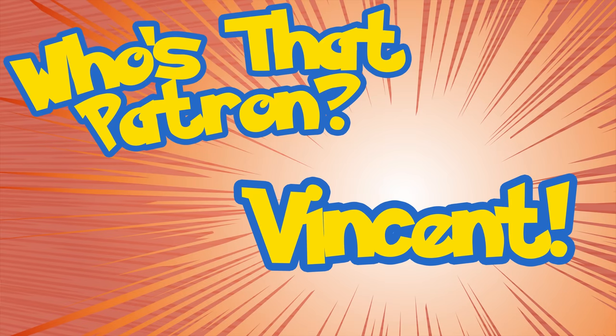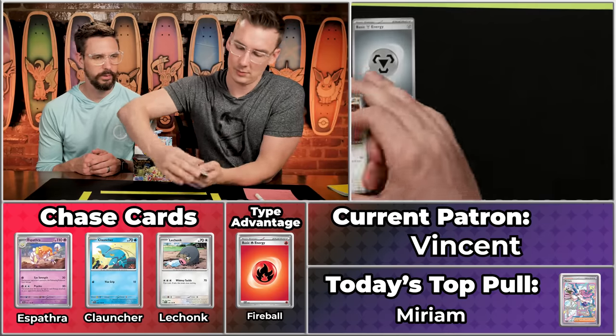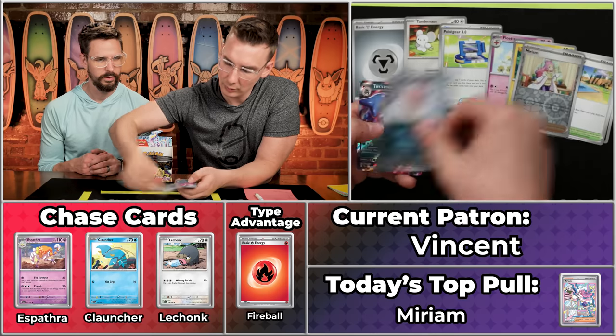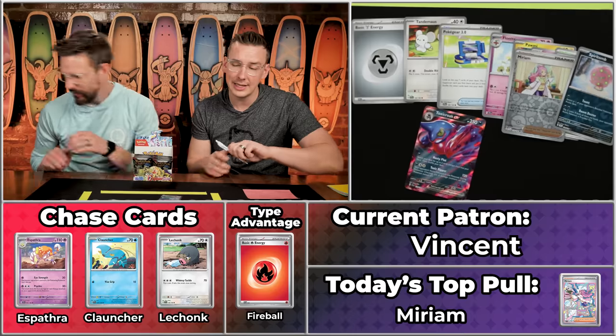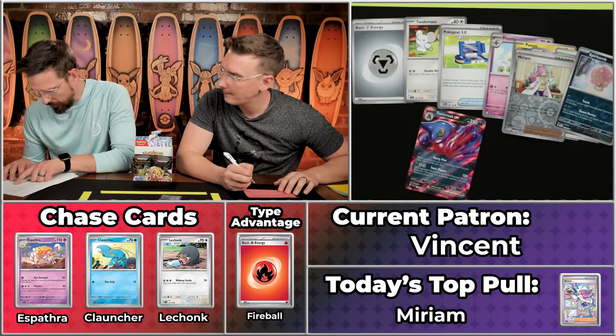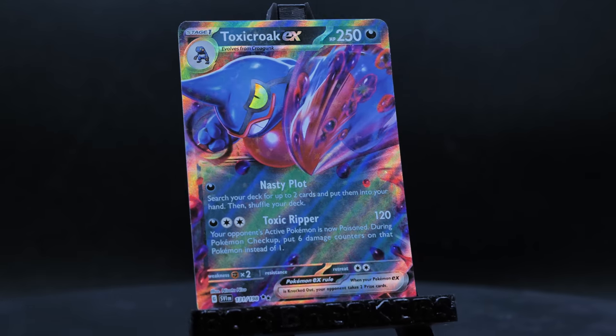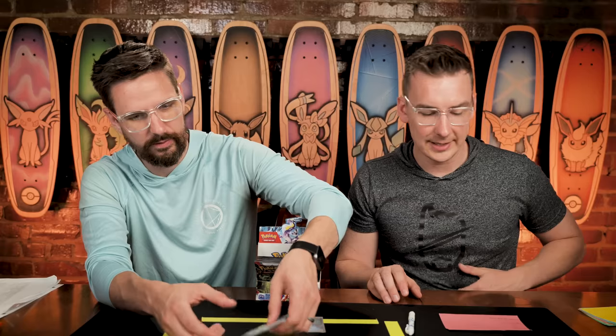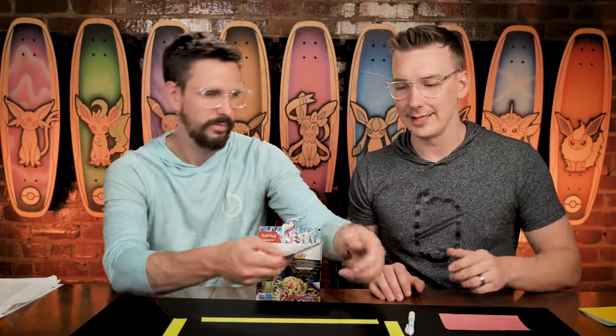Next up is Vincent, who has six points on the season and is looking for six more — or a massive pull to bring them into the 40s. The Palmy, the Hypno, Bombardier, Beachcourt, the Miriam — Spiritomb does not score. Toxicroak! Although it looks like a bulk-X, it's number 131 on the set — 76 cents, just a single point. Real bummer. Seven points there — we'll drop it in the sleeve for you. Vincent finishes the season with seven points. The 12-point eludes us.